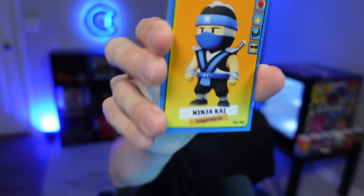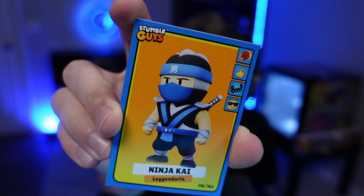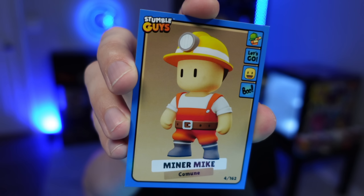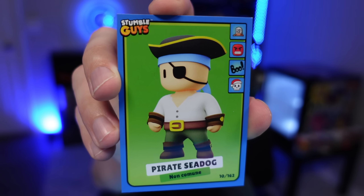Starting off with Bard. We got Bard, we got Ninja Kai, and then we got the Fire Fist emote at the top there. Not bad! We got — oh gosh — a common Minor Mike. Wow, that's amazing, love that. We got Pirate Sea Dog.